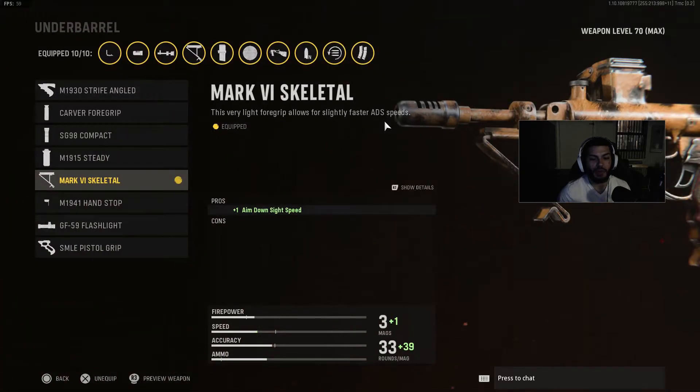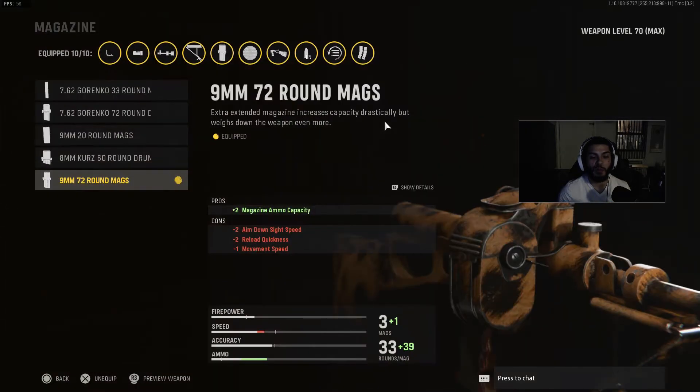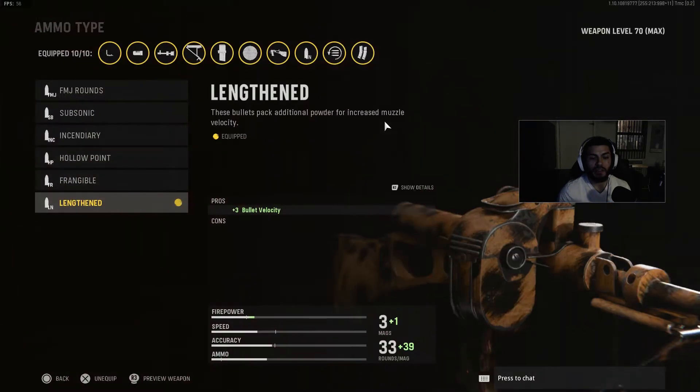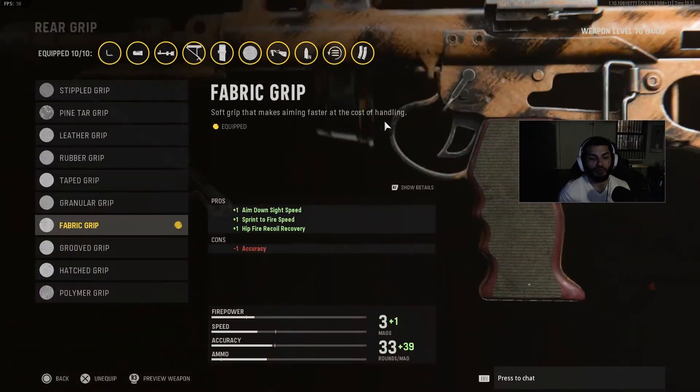For the under barrel, we're using the Mark VI Skeletal, increasing some aim down sight speed. With CDL class setups, you're playing Clan Wars, 1v1s, 3v3s, hard point — competitive game modes — so you definitely need that ADS speed a bit high. For the magazine, we're running 9mm 72-round mags, getting that extra ammo capacity. For ammo type, we're running Lengthened to get that extra bullet velocity. For the rear grip, we're running the Fabric Grip, increasing aim down sight speed, sprint to fire speed, as well as hip-fire recoil recovery.